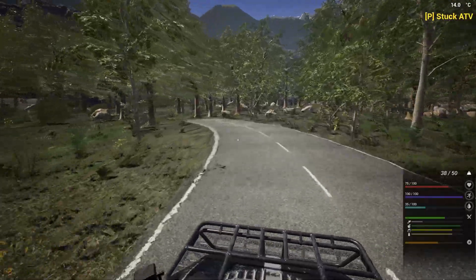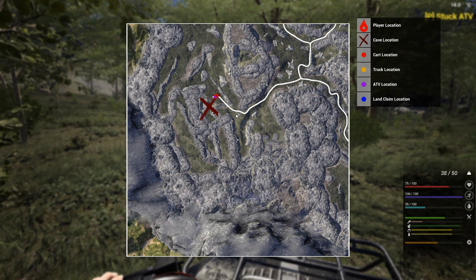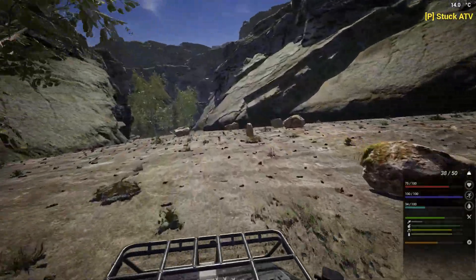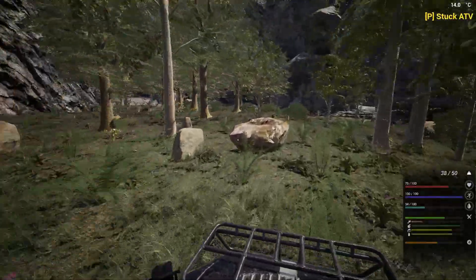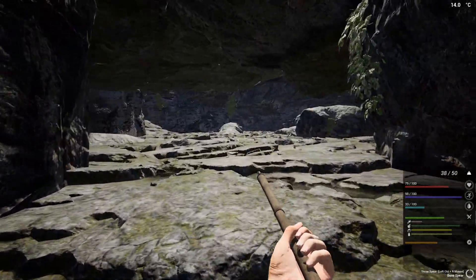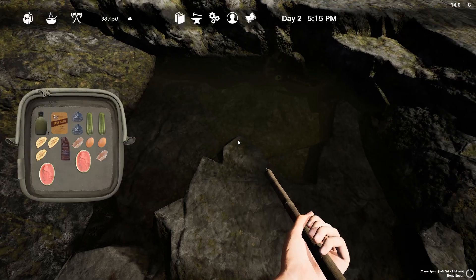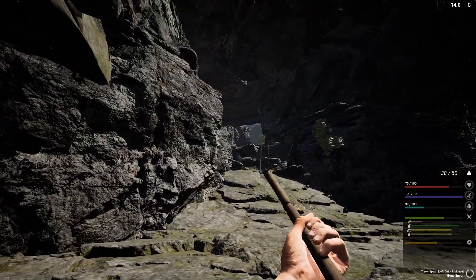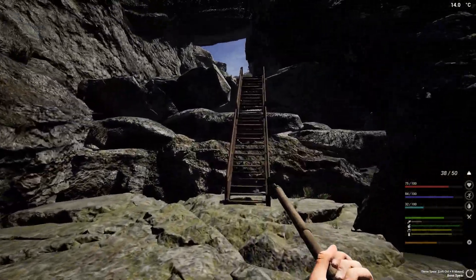Now I should be pretty close to the cave location. Let's look around — if I follow the map, it should be in this direction, and let's try not to fall into the cave. Okay, here is the cave. Apparently this one doesn't have a waterfall, at least I don't see one. But we can still use this water, which is also great.